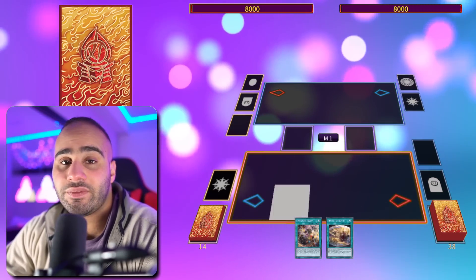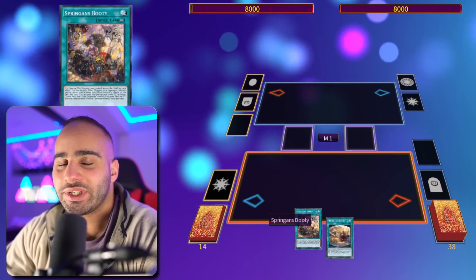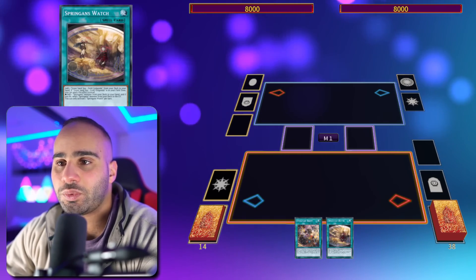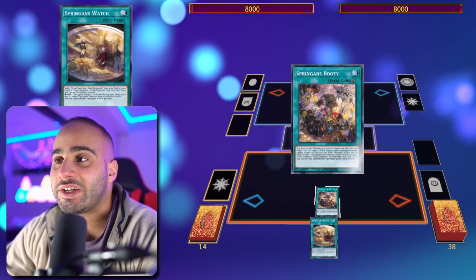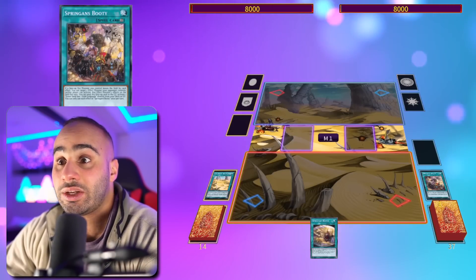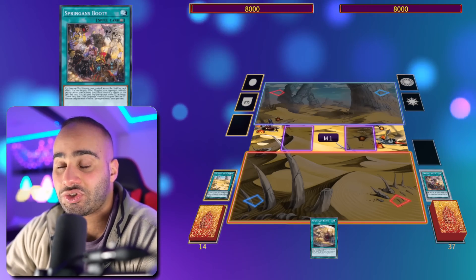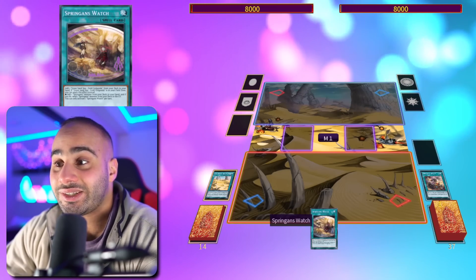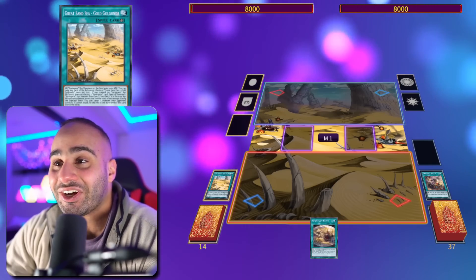Combo number two — my hand is much better. It's still a two-card combo. I have the Booty and Spriggans Watch. All Watch does is search Gold Golgonda, the field spell. With Booty I activate the field spell directly, so even if you draw the field spell instead of Booty, it does the exact same thing — this deck plays 20 billion Terraformings. All you need is this and a discard, that's it.